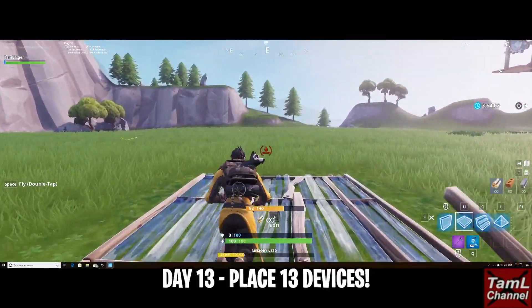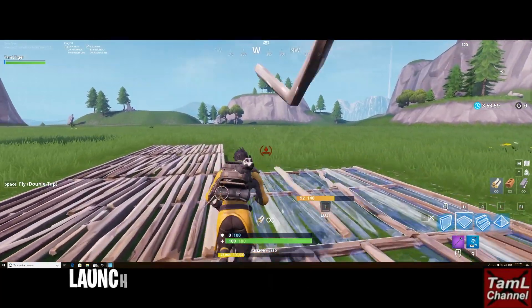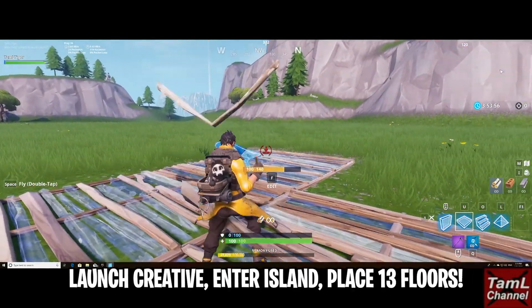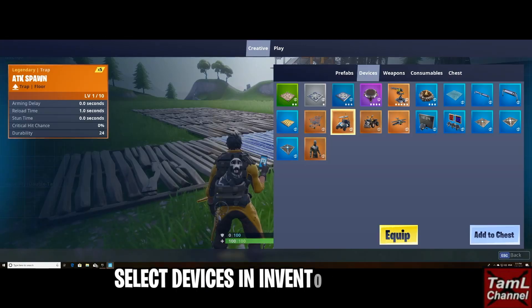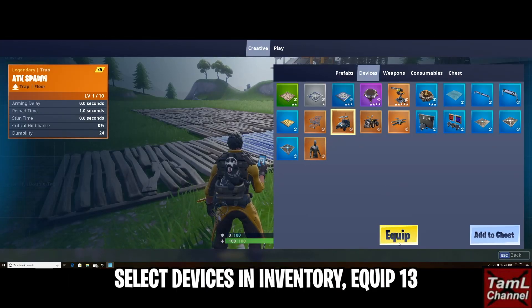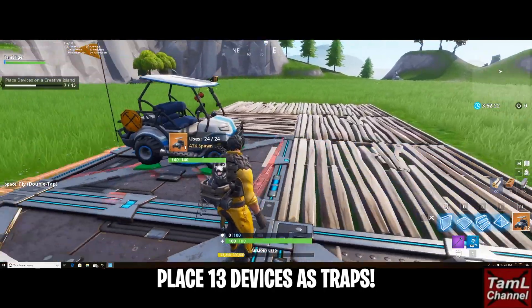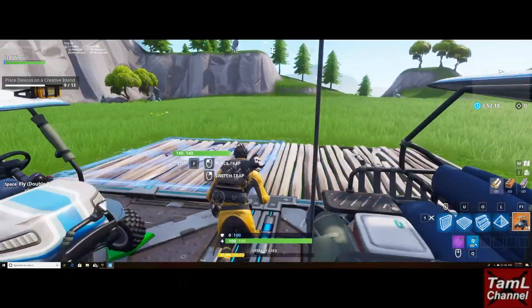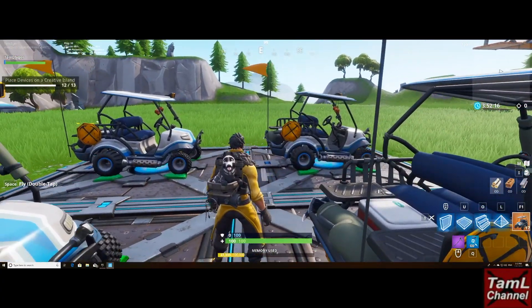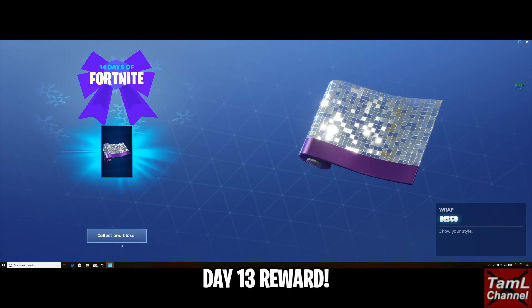Day 13 was to place 13 devices in creative mode. What you need to do is launch creative, enter your island, and then place 13 floors. Then go into your inventory, select devices at the top, equip 13 of one of those devices, and place them on the floors like traps — and that's it, you've done it. That was a pretty simple one and the reward is this great wrap.